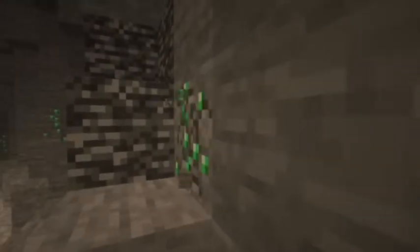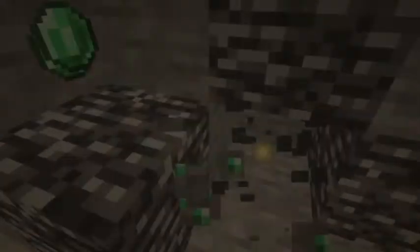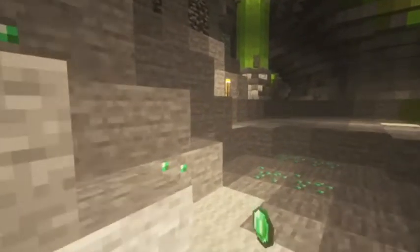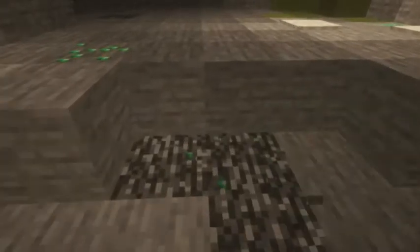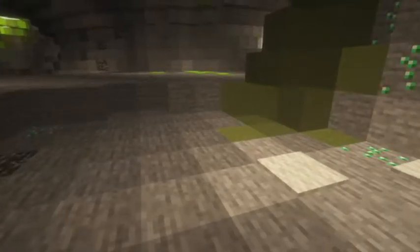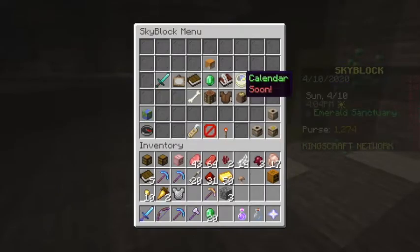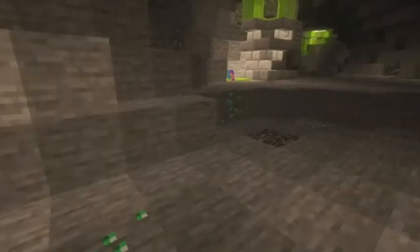You can buy things from the NPCs. There are also some special armor types in this skyblock world, and the most OP type of armor I've found is the magma armor. The magma armor set gives you 30 strength when you wear the whole thing, and trust me, 30 strength is enough to kill a horde of zombies.